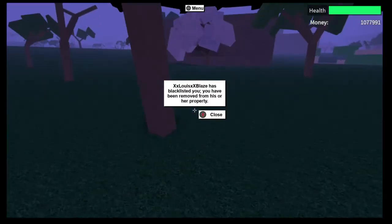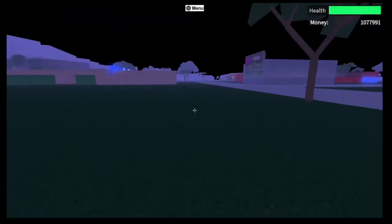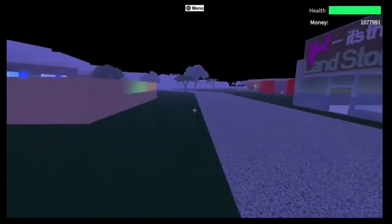You have to be in first person when they blacklist you. Usually you glitch around the map, but now as you can see I'm in first person, and now I can go into third person and see my whole body.